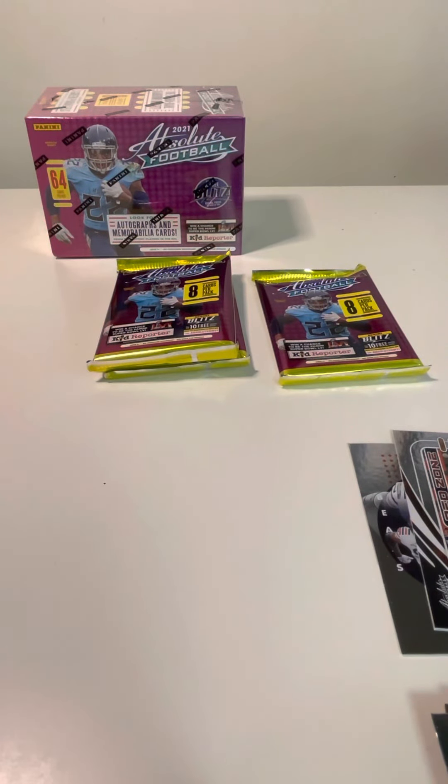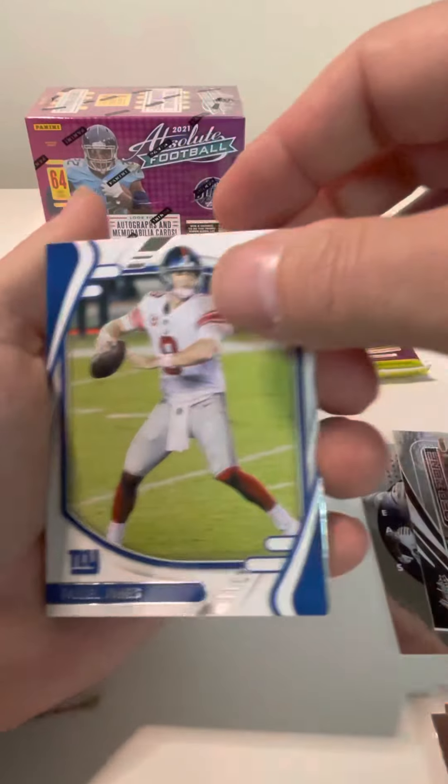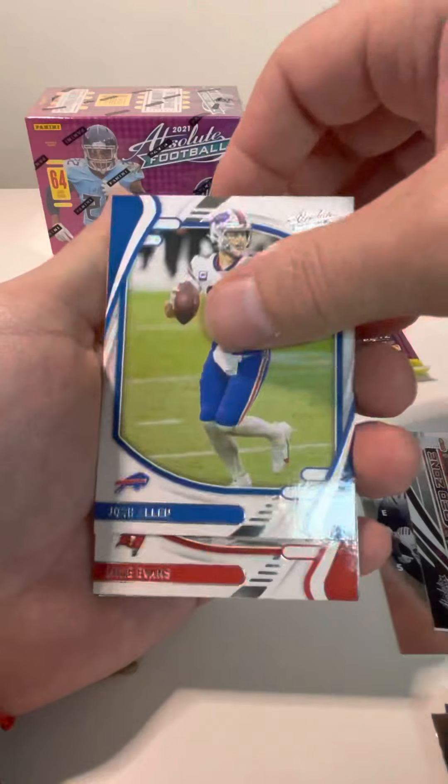I really like the Panini stuff they put out when they do have a lot of packs per blaster — the more opportunities. And it looks like we do have an insert here. Daniel Jones, Tua, Josh Allen, Mike Evans.